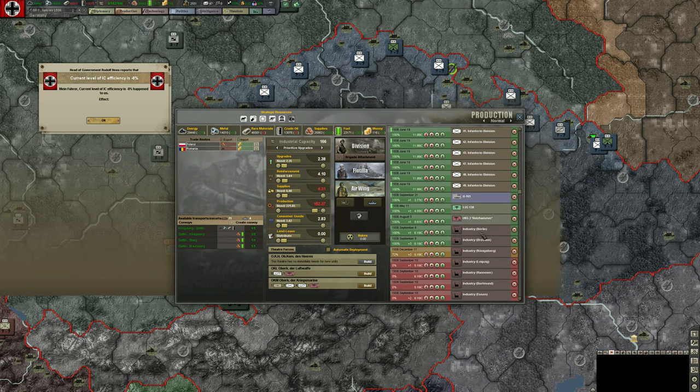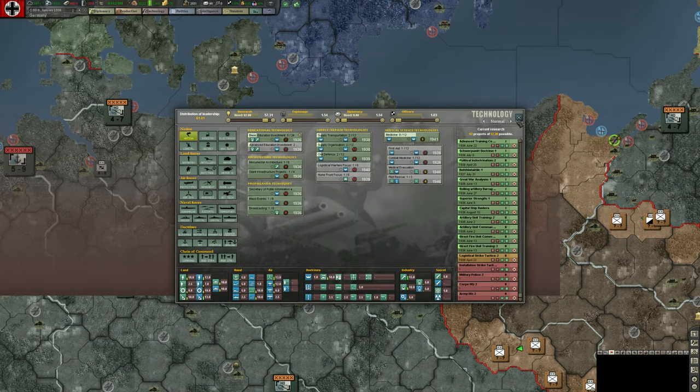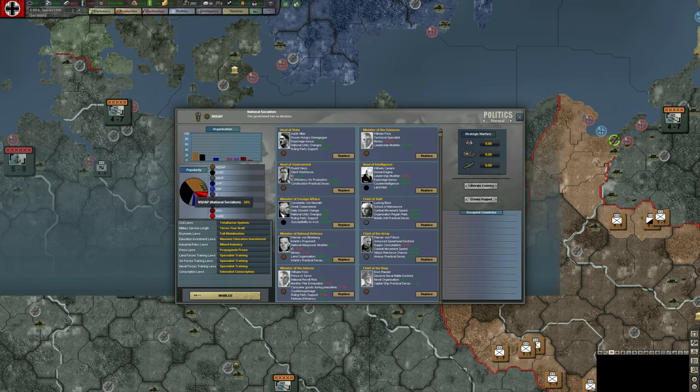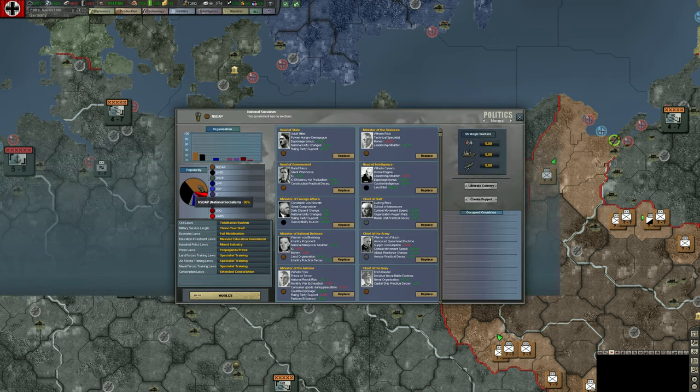Our orders have figured themselves out and we've actually started factory production in Berlin and Dresden. Right now our Nazi party is at 36% popularity. We're modifying our ruling party support, so we can check that again in a bit. Let's check our national leaders — Hitler is our head of state, Rudolf Hess is head of government. He gives us a pretty great 5% industrial capacity bonus, which I'm not going to change right now.